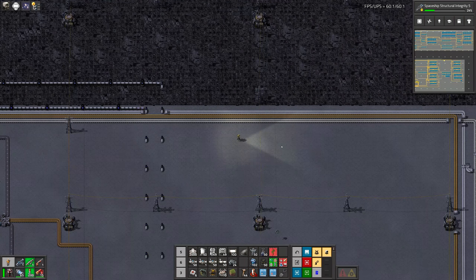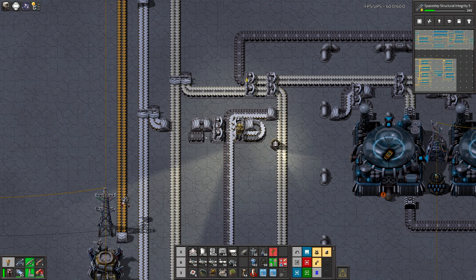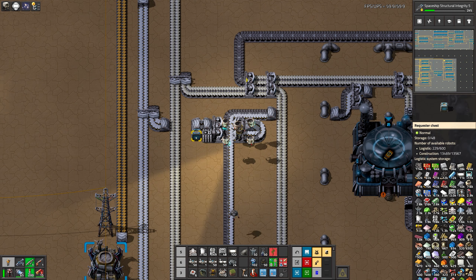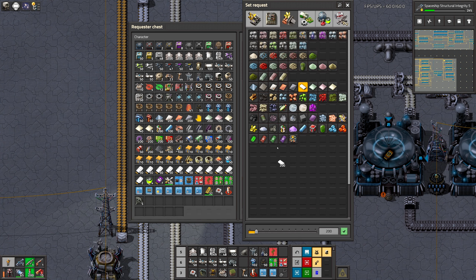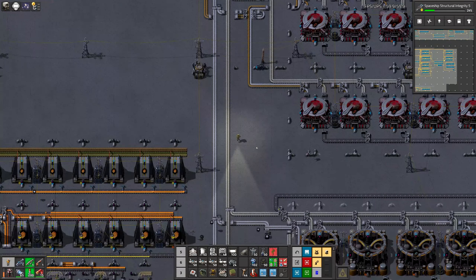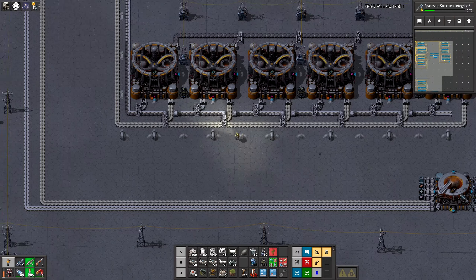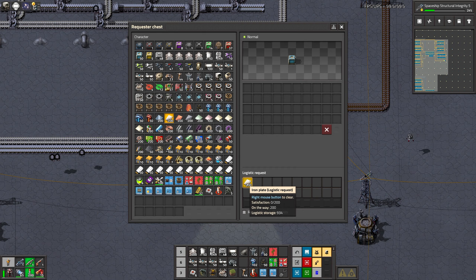We'll put plastic a little bit closer for robots — like that, okay. Screw using that many belts to bring a little bit of plastic over there. Cancel the belt. Even though we have that space, we can bring that plastic over there but I think we can forget about it.